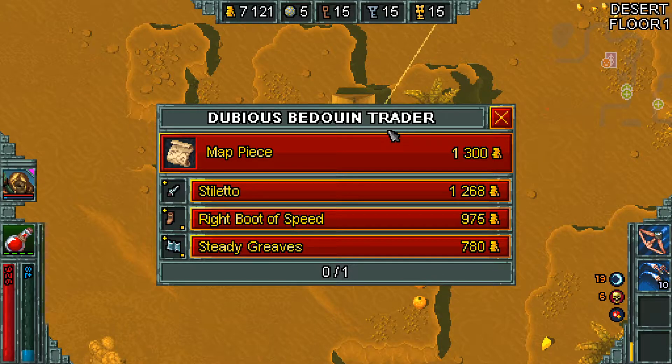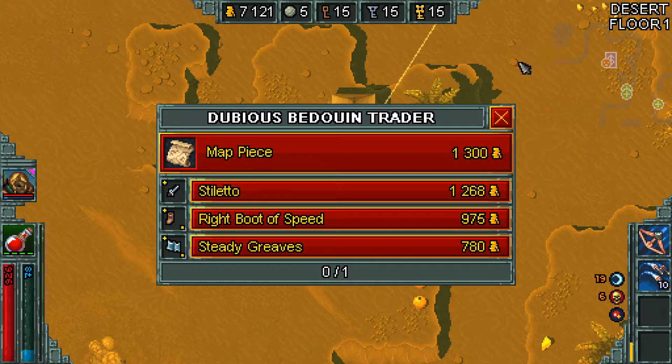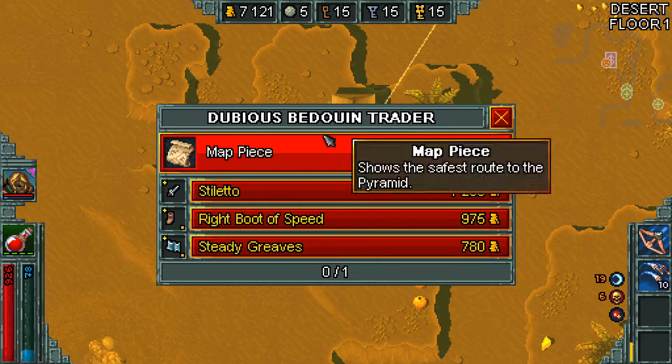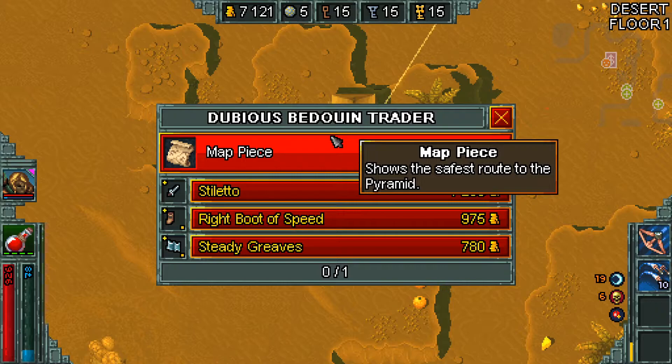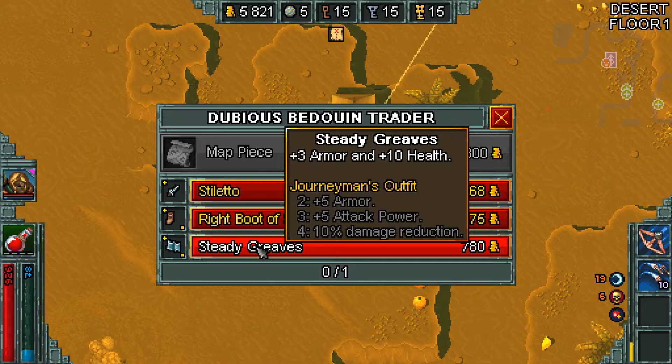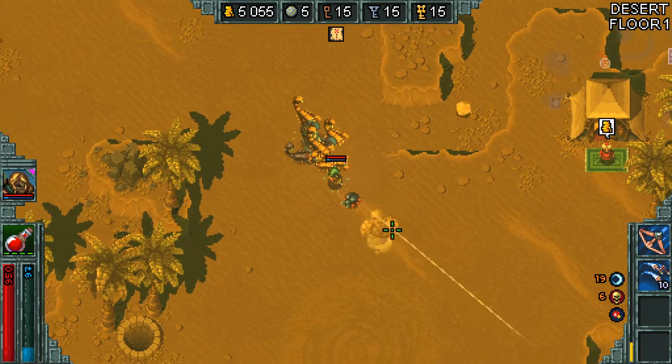When you encounter shops on the first act, there's this thing called a map piece. This tells you the safest route to the pyramid. No matter what, you will end up at the pyramid — there are always three floors. If you follow the map piece, you will not get a great threat; otherwise you will. The great threat consists of sandstorm tornadoes that slow you, and you also get spawns of little sand guys that throw sand rocks at you. It's nothing that's going to ruin your run, but I would advise purchasing the map piece if you can afford it and still get an item.